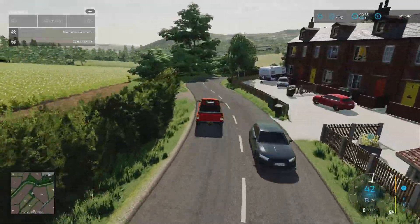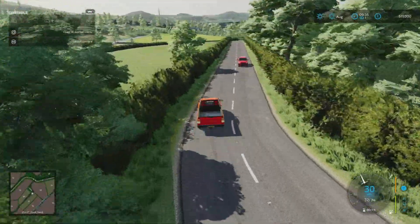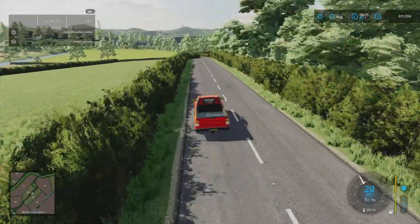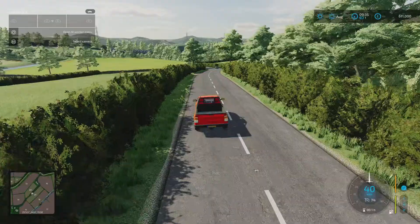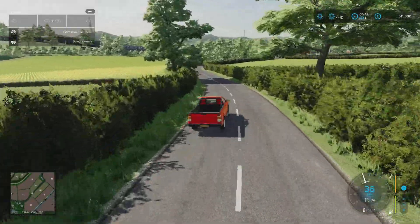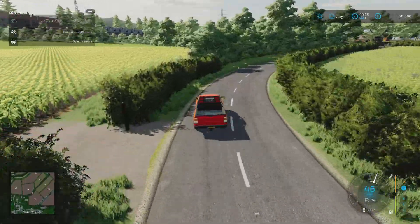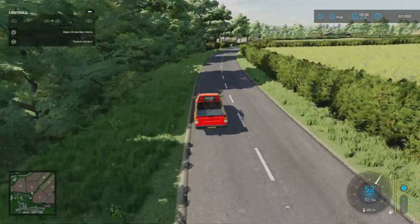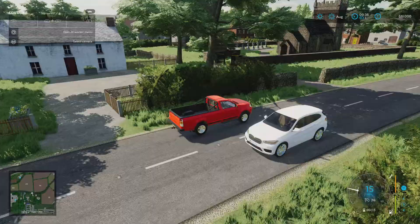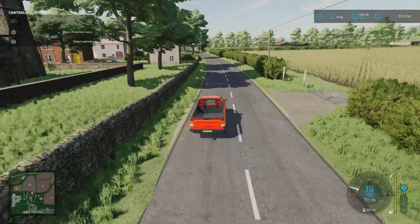I did double-check this because it seemed a little bit bright. I tried a different couple of maps and my test map and everything's absolutely fine - it just does seem a little bit bright on this one, not everywhere. I love a little church and some houses - there are no sell points or anything in amongst this. This is one section of the map you can't buy. You can't buy any of the land here, but it looks like a lovely little village.